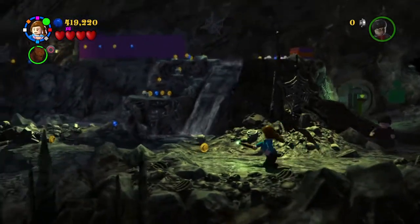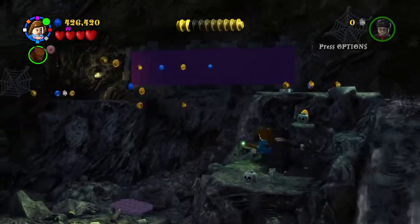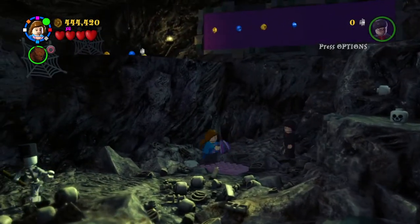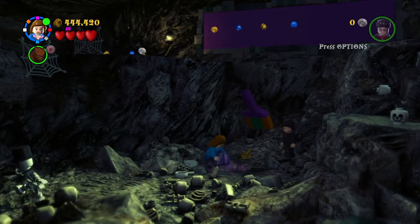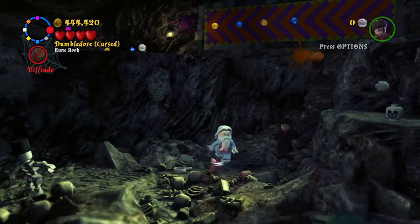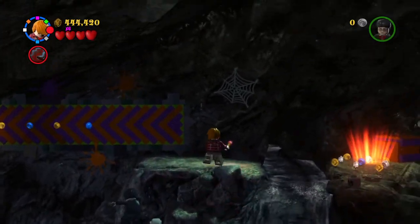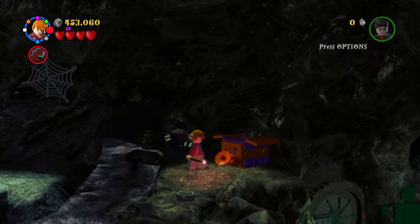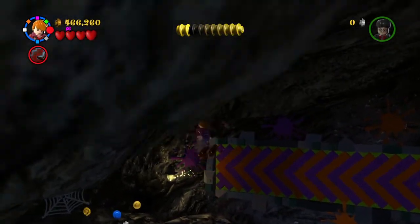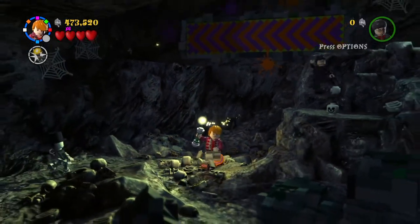There we go — we just unlocked Neville in his cardigan! That's all three characters now unlocked. We just need that final crest. Hermione, do your bag right here — hello! We need to go over here, and now we need Ron Weasley. Come on, jump — perfect. We have the Weasley sticky trainers on now, look at us go!